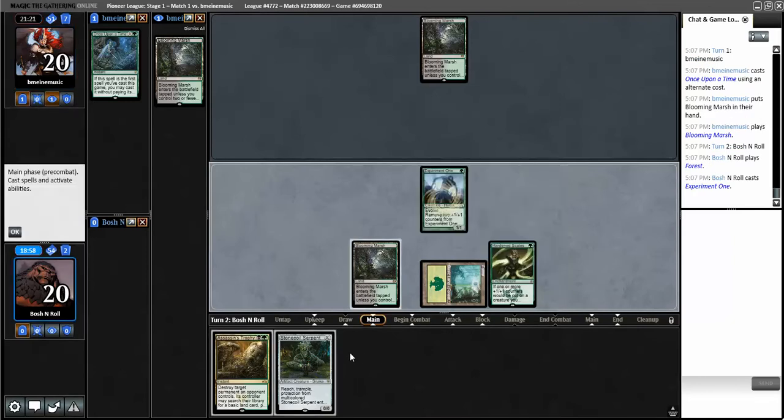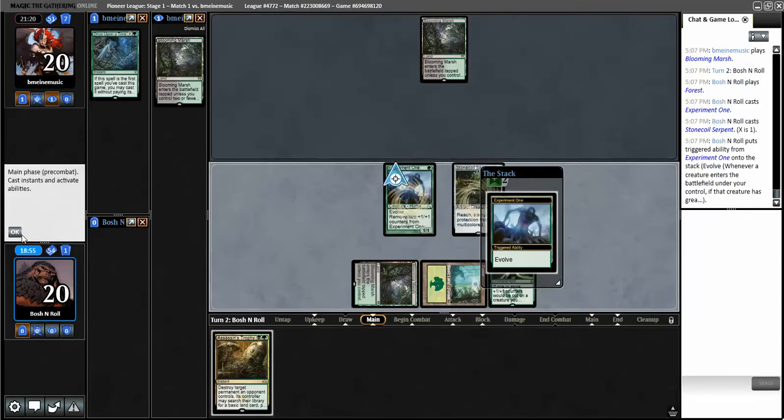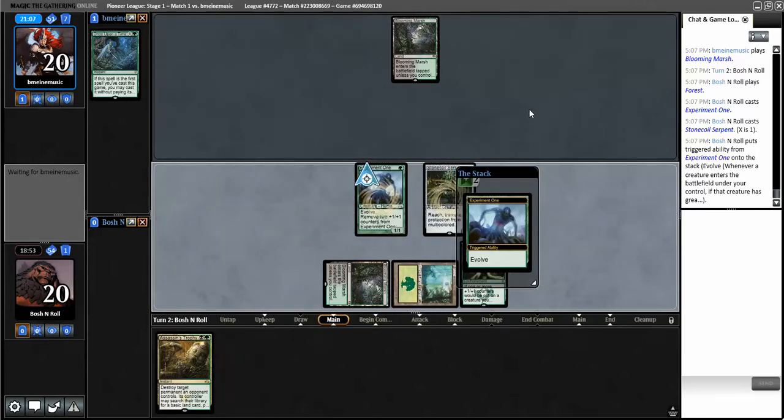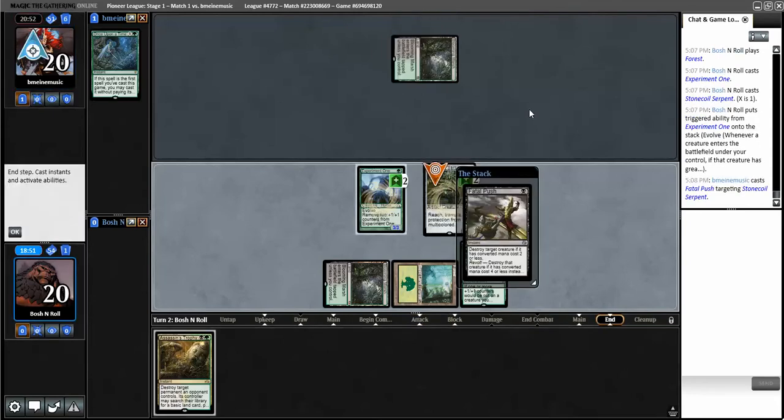We get to curve up: Hardened Scales gives Serpent an extra counter, which triggers Experiment One who also gets an extra counter. We have a real clock on them here. Do they have Fatal Push for me? No they do not. Let's ride this into the sunset. If they do manage to get Soul Flayer into play before they're dead, let's hope it doesn't have indestructible - because I do have my only way to kill a Soul Flayer.